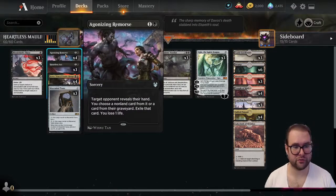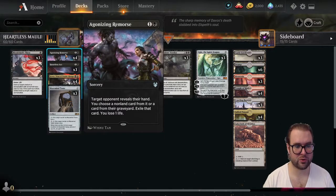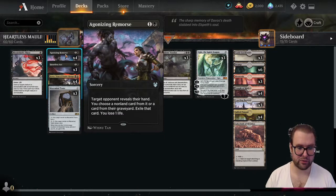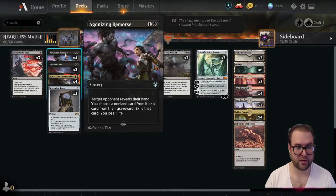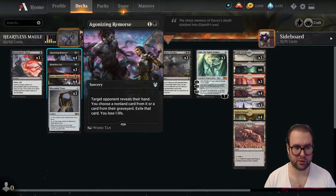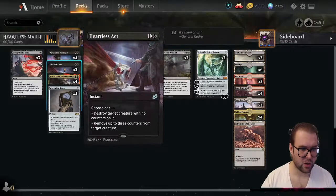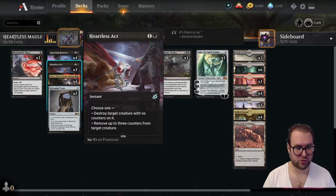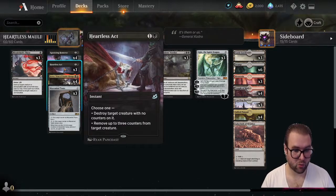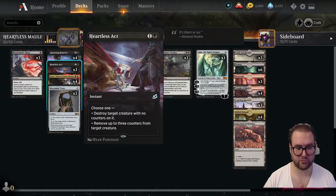On the two-drops, we're running the full playset of Agonizing Remorse. At sorcery speed, target opponent reveals their hand — you choose a non-land card from it or a card from their graveyard and exile that card, and you lose one life. We're also running three copies of Heartless Act at instant speed — choose one: destroy target creature with no counters on it, or remove up to three counters from target creature.